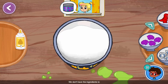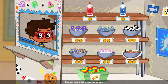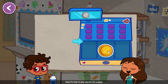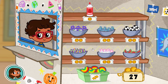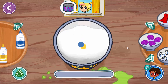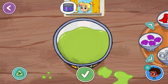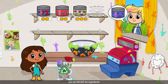Wait a second — we don't have the ingredients to make that slime! I wonder if Javi's supply shop has them! Now it's time to pay Javi for the supply. Let's bring one coin. Gracias, Javi! To go back to the slime store, use the Rosie button!